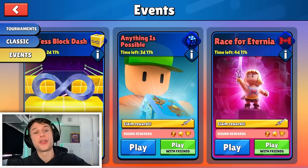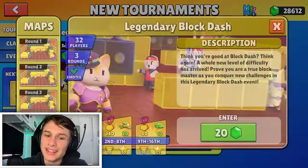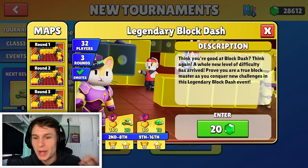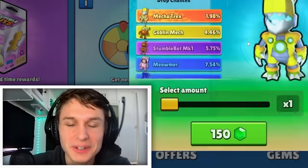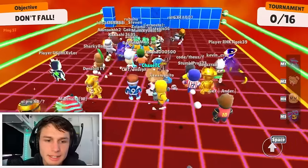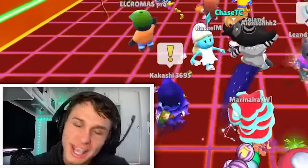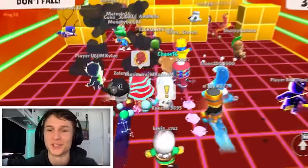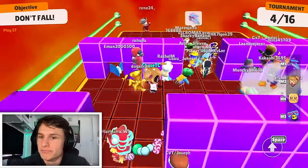I got a win on all three of those, and now time for the hidden boss. I'm going to try to get a win on Legendary Block Dash — the sweatiest one that costs gems to enter. Wish me luck, because if I don't get a win, I'm going to spin the Mecha T-Rex Wheel. I wonder how many times in my life I've started a game and said 'okay, let's get into it.'